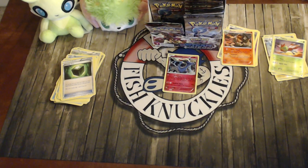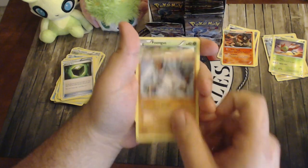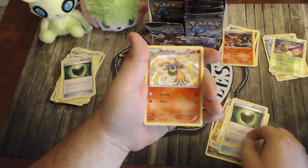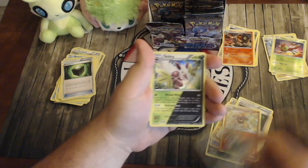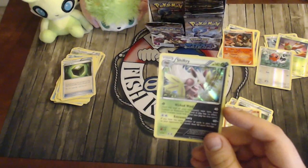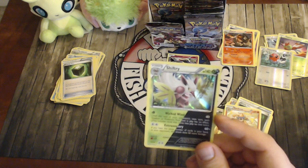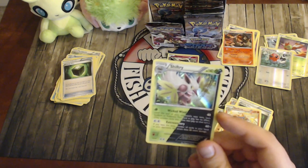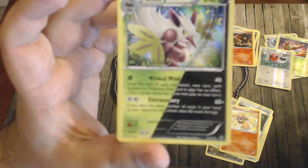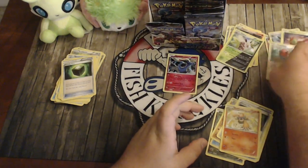Pack seven: Diancie, Shellos, Mankey, Foongus, Bergmite, Persian, Greedy Dice, Monferno, reverse Fletchling, and another dual type — Shiftry with Dark and Grass typing. Its ability: until the end of your opponent's next turn each Pokémon Tool card in play has no effect. Extensory does 60 and 60 more if you have the same number of cards in hand as your opponent's active. You can see the text going from black to white across the card — really neat design.